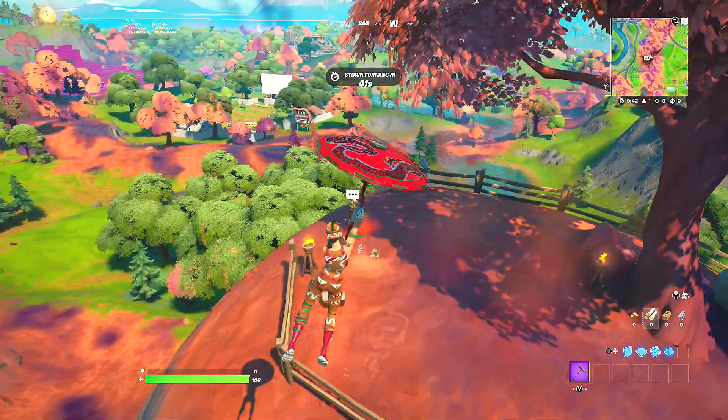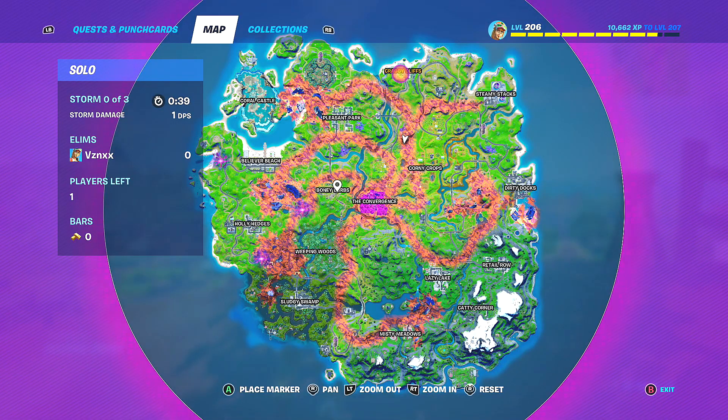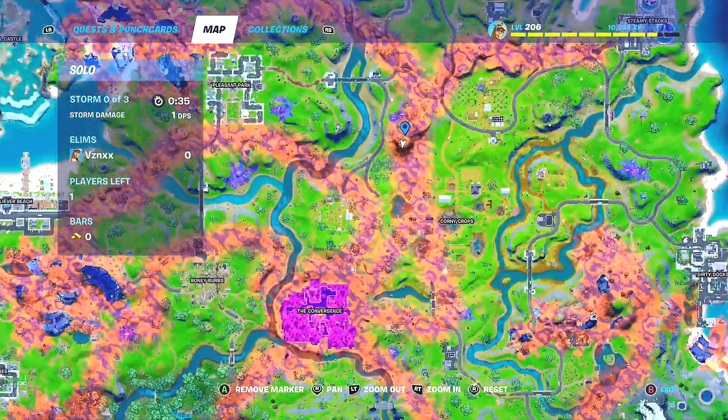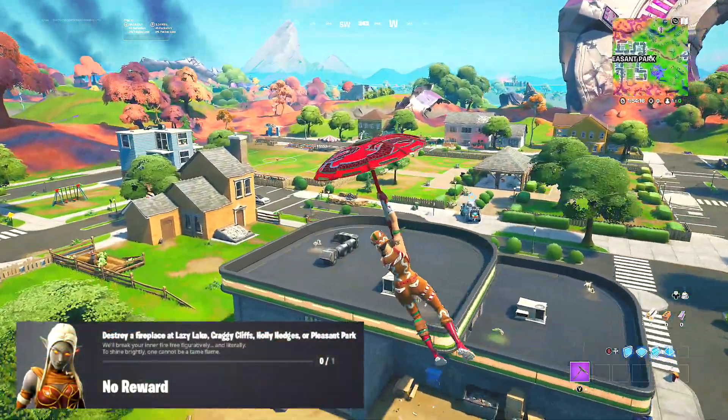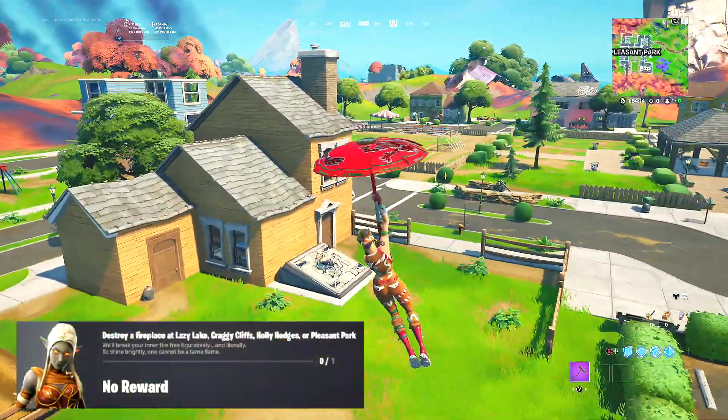First things first, what we need to do is go and collect our quest. Ember is going to be on the big mountain right by Corny Crops. Come to Ember and collect your quest. Our first challenge is going to be: destroy a fireplace at Lazy Lake, Cracky Cliffs, Holly Hedges, or Pleasant Park.